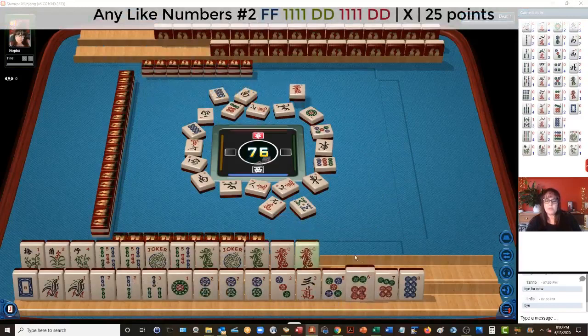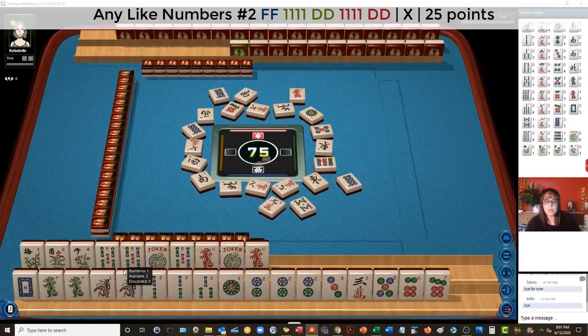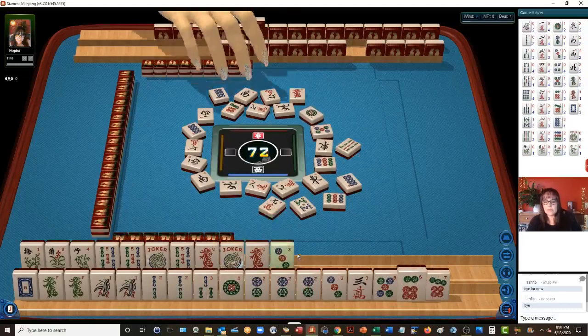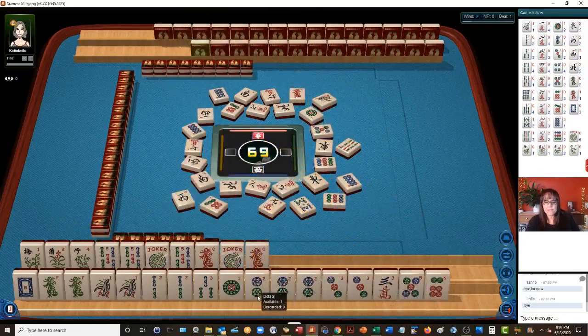Or like numbers with twos. Oh, there are dragons now — look at the dragons here. Maybe we could use these two down here and go with a red dragon. So like numbers with twos, but we'll need more flowers and six characters. We need a white dragon in there. Our multiples are with the twos — we do have one here with the one-one-two-one-two-three crack, nine members with twos if we can get flowers. There's another three. If we can get a four crack we could maybe do two-three-two-three-four. West wind. I still think like numbers with twos or a year hand might work too.